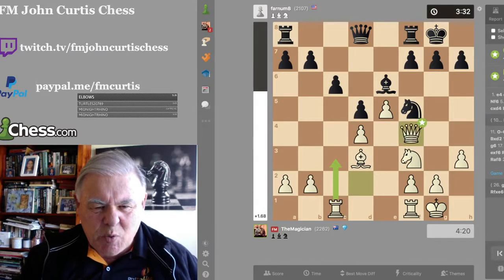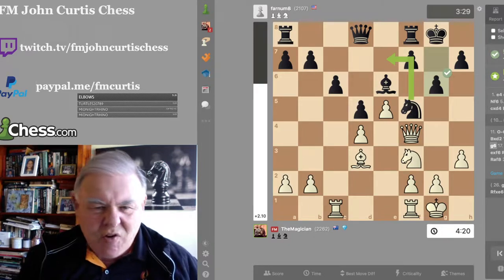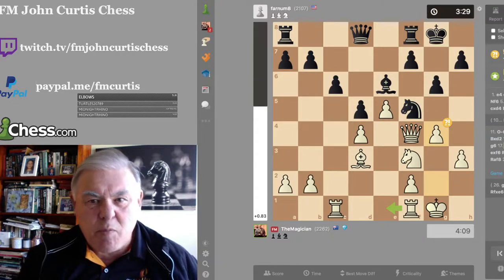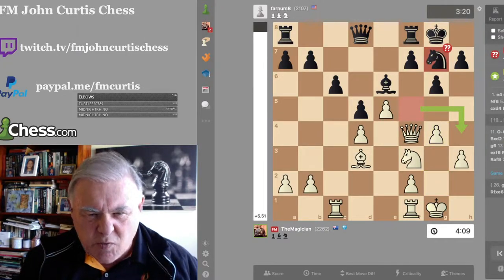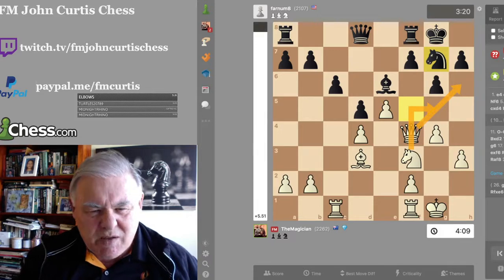He plays Bishop e6 and I play Rook c1 to prevent c4. My real plan is to play Queen to f4 to put pressure on the Knight. He plays c6, I play my Queen to f4. He played g6 — the engine says he should be playing Knight to e7, not weakening his King. As soon as he weakens his King, I think: how do I get in there? So I play g4, though it is a mistake due to time trouble. The engine says he should play Knight to h4.